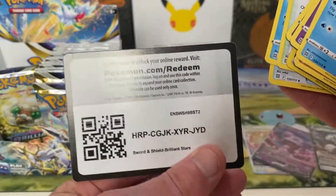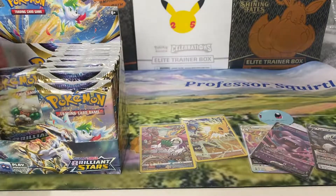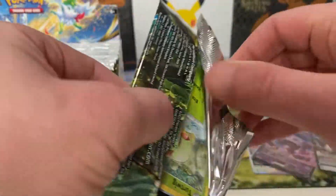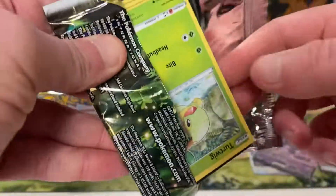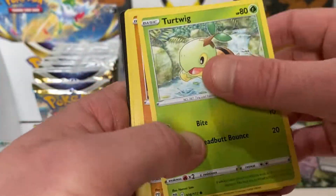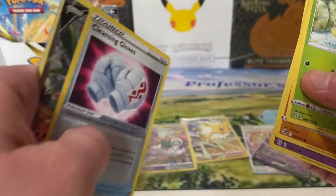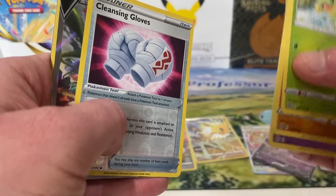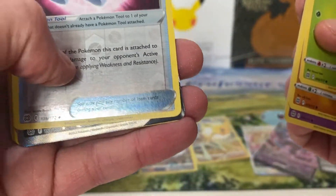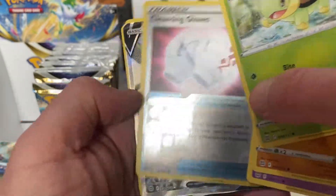We've got a Muk. Did you hear the news yesterday? They announced Pokemon Scarlet and Violet — the new gen. I've seen what the Pokemon look like. They do look a bit like Neopets. You haven't seen what's in this pack — it's a Charizard. It's the Alternate Art.